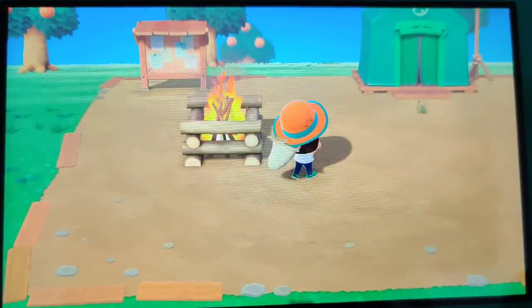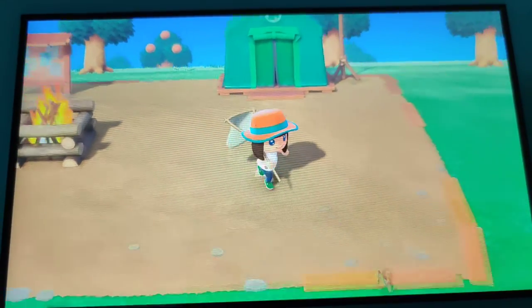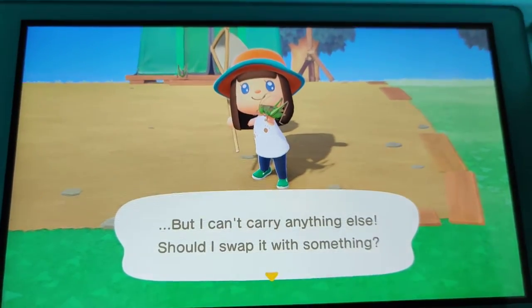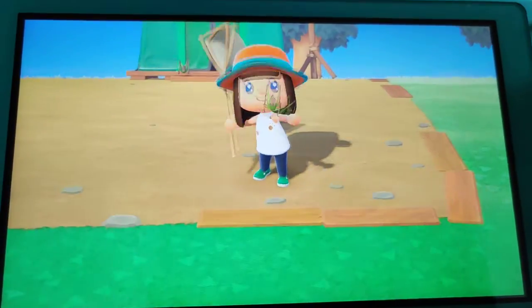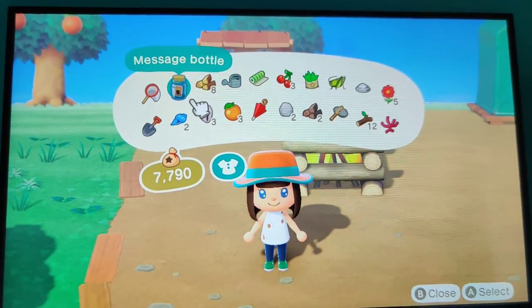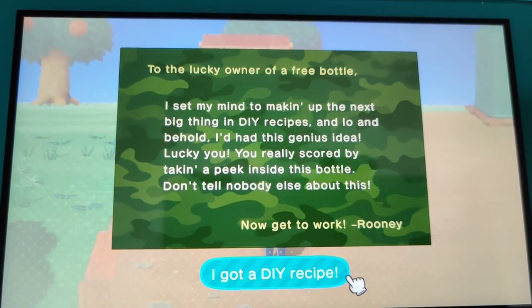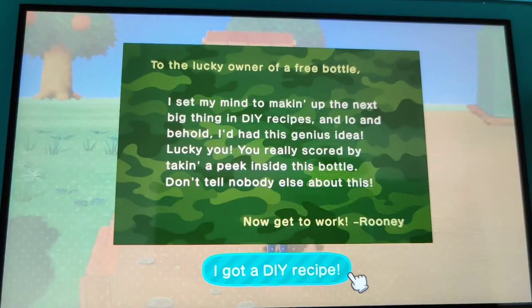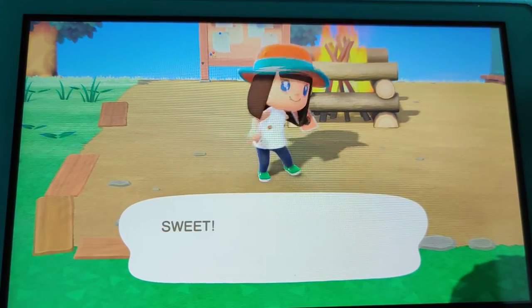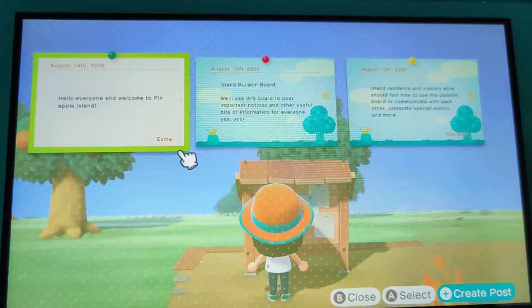We're going to need a few more. If I could just aim... Oh right, we got a message in a bottle! 'I'm working on the next big thing in DIY recipes, and behold - she scored a ball.' So we got a recipe - a raccoon figurine! Sure, why not, I'm not sure what I would do with that, but you know.